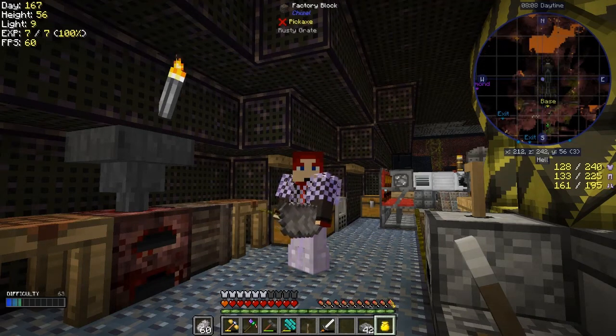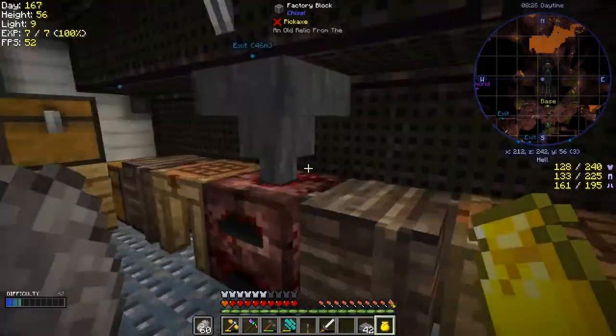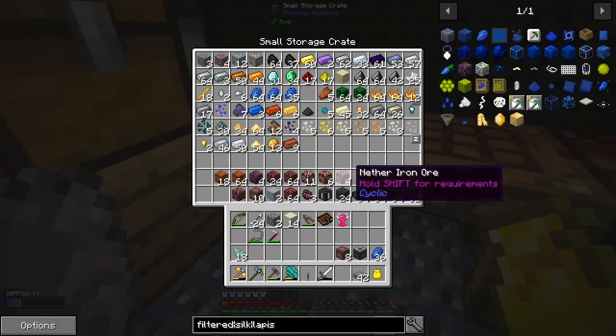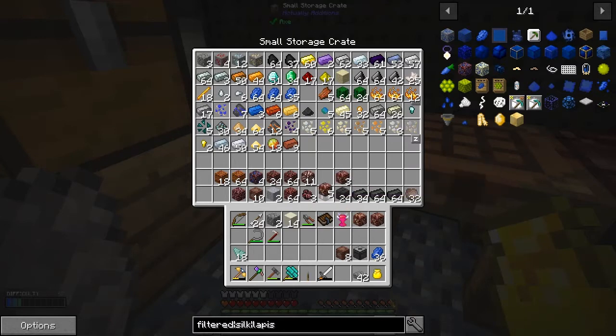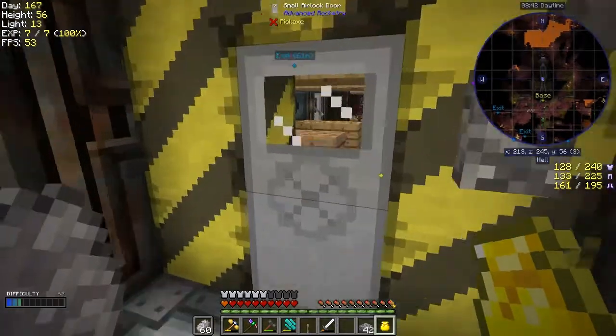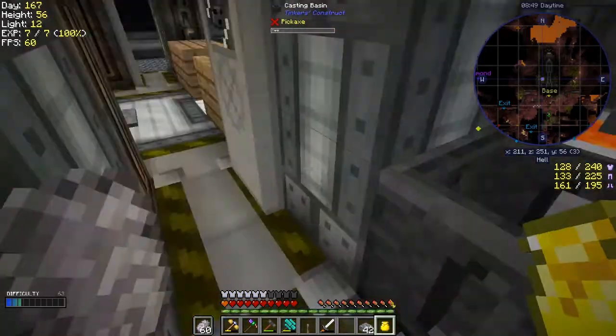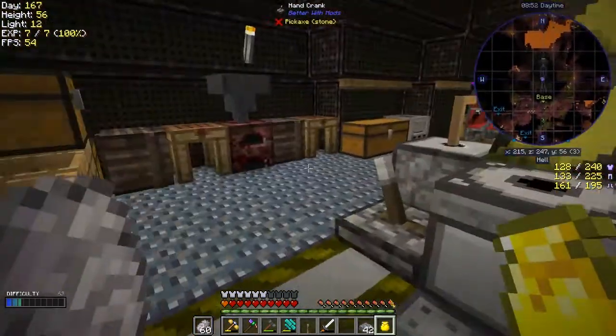Hello everybody and welcome once again to Lost Souls. Let's see what we've actually done and achieved. I've been with the miner and because I've got Silk Touch now I've actually got all of these things. I want to take one of those and the gold ore and first of all put those into the smeltery. It's so nice not having mobs popping around all over the place. Let those get smelted and I'll show you why in a minute.